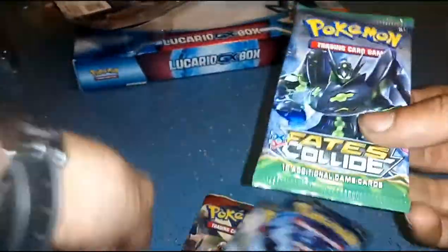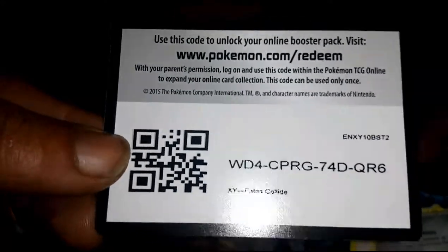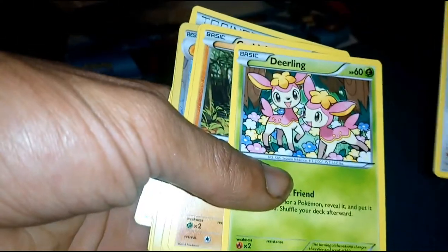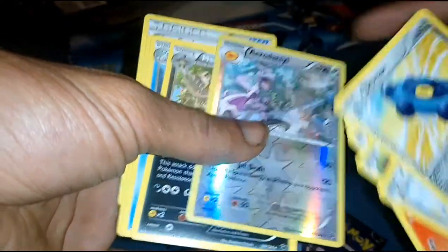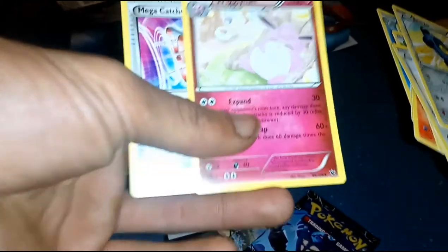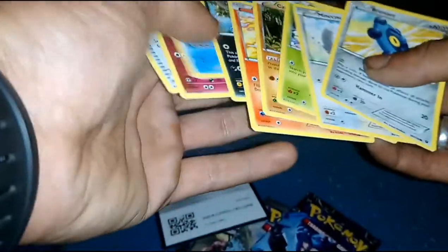I'll start off with Fates Collide this time. Green code card, so there shouldn't be anything decent in this one. I've been told that this code card trick predates all the way back to Fates Collide, so this should be true. Cards from this pack: Bronzor, Minccino, Dedenne, Kirlia, Fennekin, and Aerodactyl — shiny. It may not be a rare or anything, but it's pretty cool — from a restored egg. Also Mandibuzz, Dewgong, Wigglytuff, and Mega Catcher. That was the first pack.